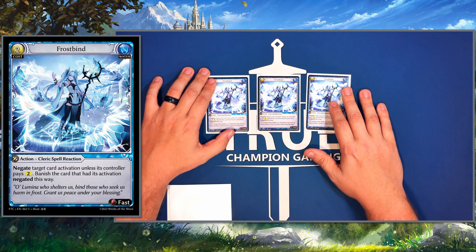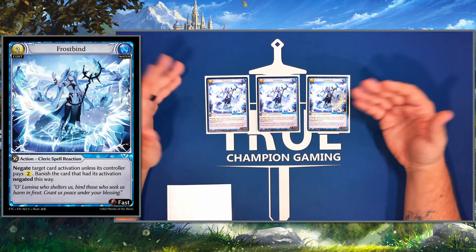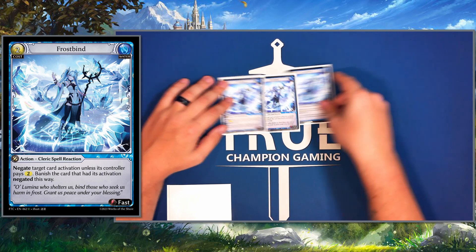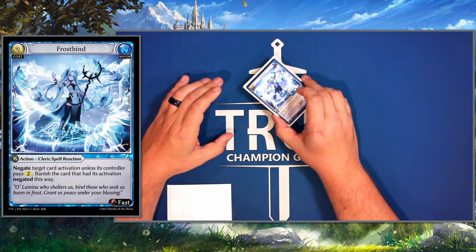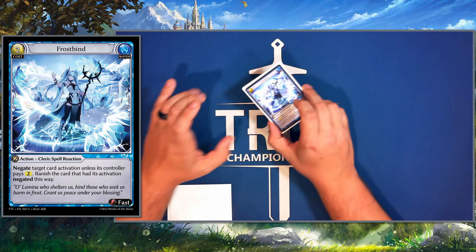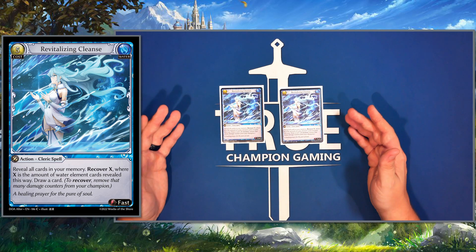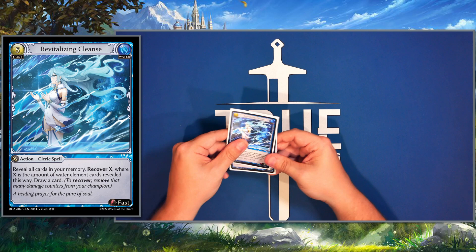Next we play three Frostbinds — the boogeyman of this format. It's essentially a counter spell in Grand Archive, incredibly strong even if you don't have it because opponents have to play around it constantly. This effect is going to be relevant for a long time, so when playing against a water player be prepared for Frostbinds. Lastly in the main we play two Revitalizing Cleanses — another way to stall out the game, gain life, and draw cards. Pretty solid, gets the job done.